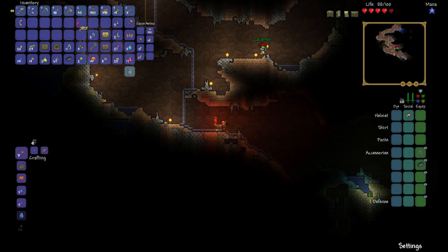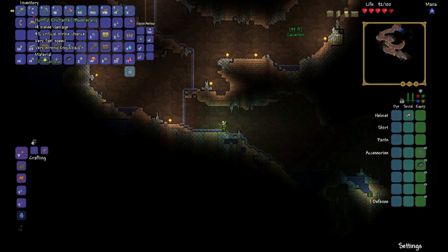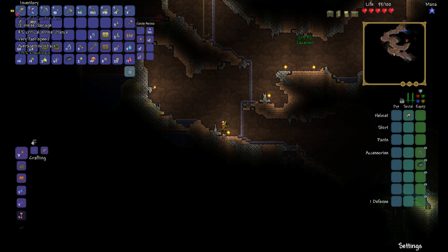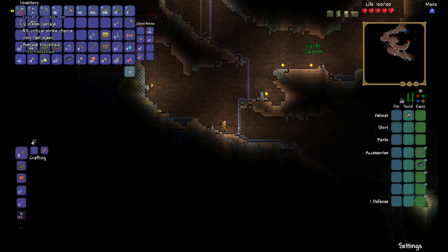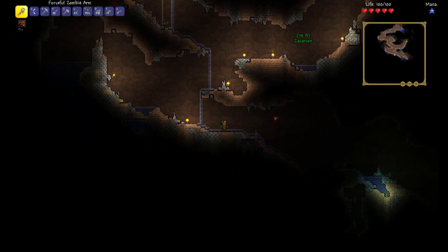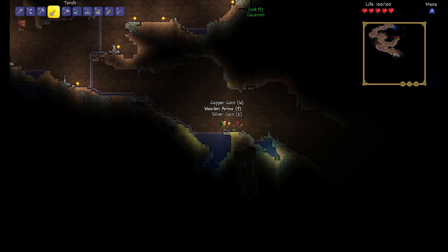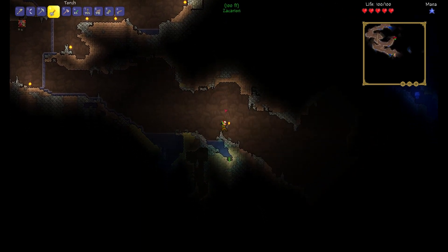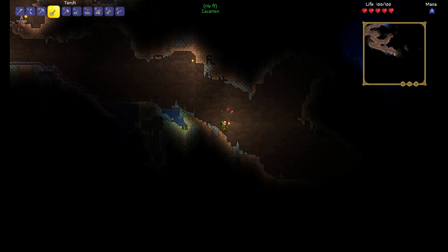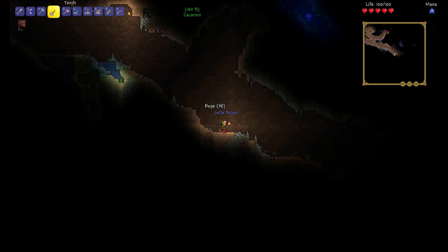I just realized I have a boomerang! I got a hurtful enchanted boomerang — I think I got it from the chest in the tree. It's 14 damage which is more than my zombie arm. I want to get this ore, but it's gonna open up a bad area of water and flood the cave. Any torches on the ground are gonna get wiped off — I know.